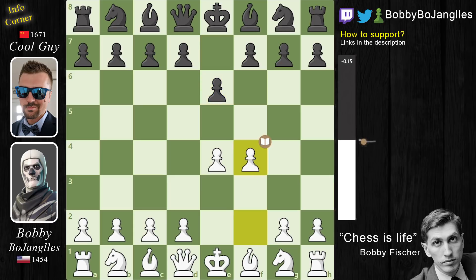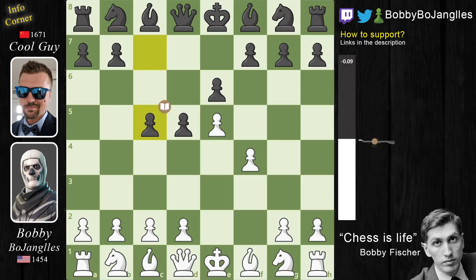I play F4 because I always play the King's Gambit, but after D5, E5, and C5 we have the French advance opening where the center is going to be closed and we're going to fight for control of the D4 square.